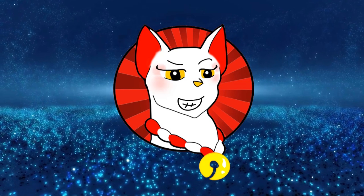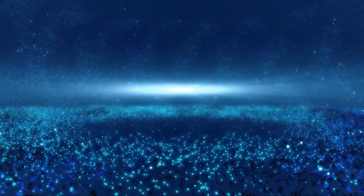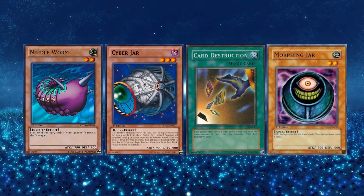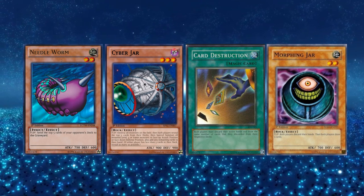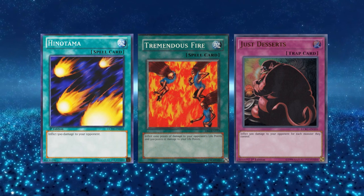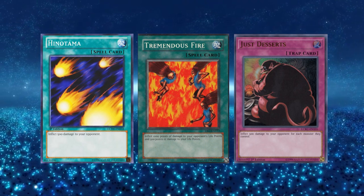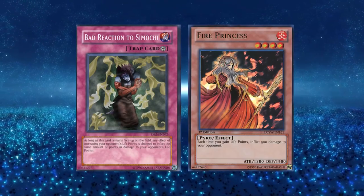While not a big deal today, burn and mill had their impact during the early days of Yu-Gi-Oh! For the mill deck you had cards like Needleworms, Cyber Jar, and Card Destruction. Even if you did not deck out, losing a bunch of your cards without any way to recover them would often lead to a scoop. For burn we had Hinotama, Tremendous Fire, Just Desserts, and so forth.